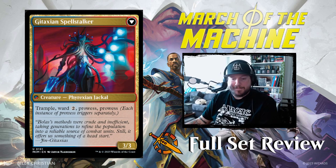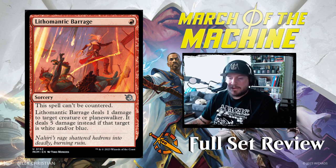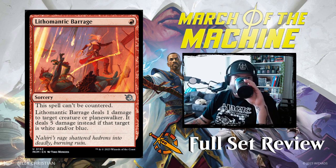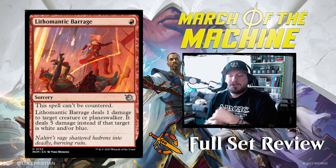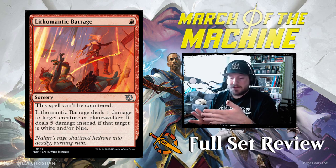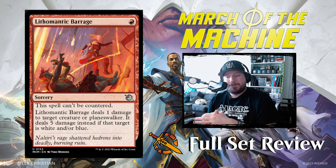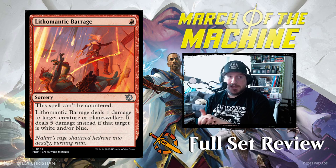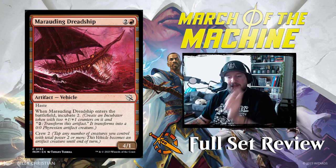Next up we have Lithomantic Barrage — one red for a sorcery. This spell can't be countered. Lithomantic Barrage deals one damage to target creature or planeswalker; it deals five damage instead if that target is white or blue. There have been quite a few amazing sideboard cards so far in this set. Lithomantic Barrage, even though it's a sorcery — not the best — is an absolute shoe-in for sideboarding against white and blue decks. Put four of these in your sideboard if you're playing against a white and blue deck; absolutely amazing.